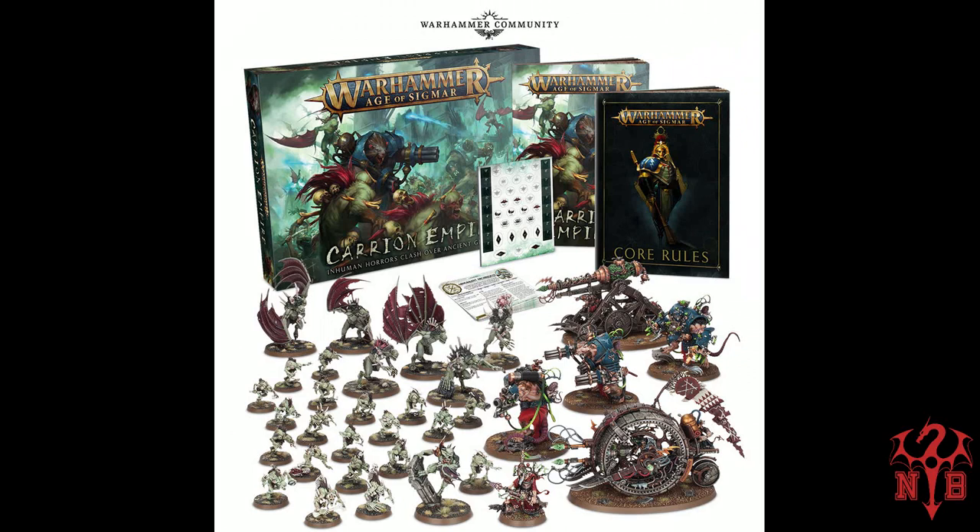We know it's gonna be 95 pounds. We know that there's two models in this box: it's the Flesh Eater Courts Arch Regent, who seems a lovely little support character, and we've also got the Skaven Warp Bombardier — a Grey Seer who's probably added so much warp dust that he's licking windows half the time. I'll cover that in another video. But we've got two new models, and we've also got warscrolls and markers that are coming in the box.